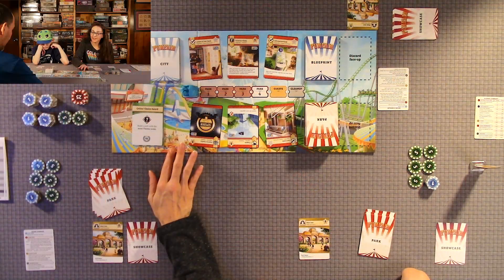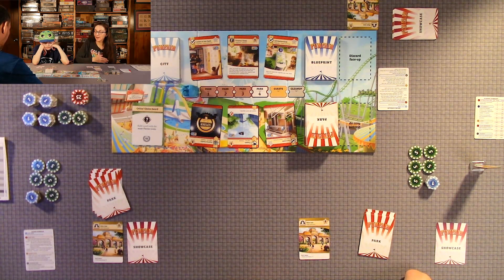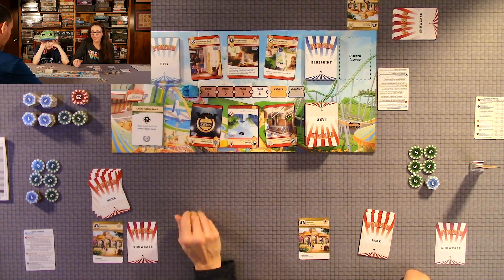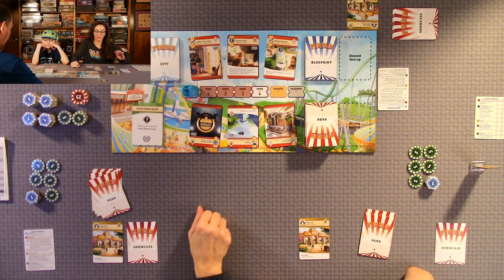The game board is two-sided. We're doing the side where it's easier for players on both sides of the table to see. If it's a two-player game and they're all oriented on one side of the table, you can flip it to the other side — it's just got a slightly different layout. Gameplay is the same, it's just a different layout to make it more convenient for however the players are oriented.